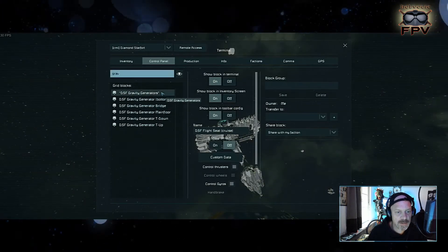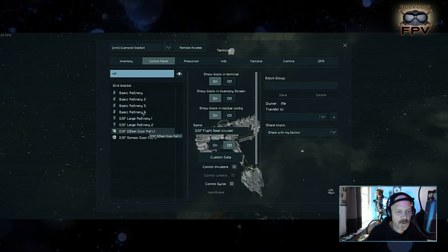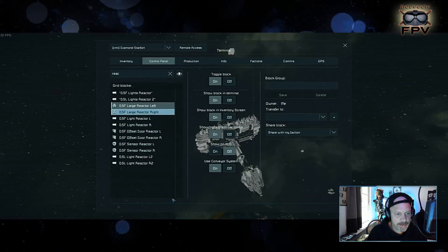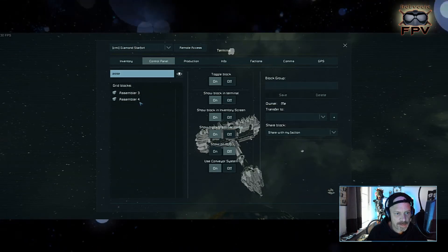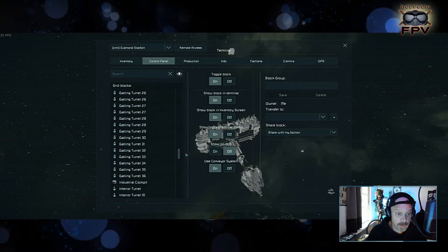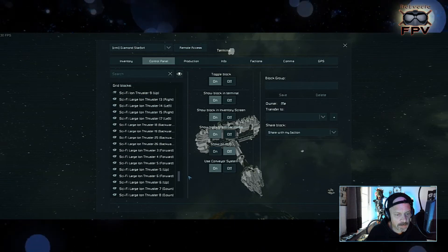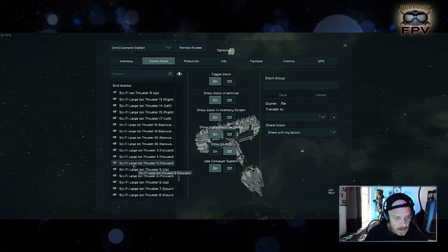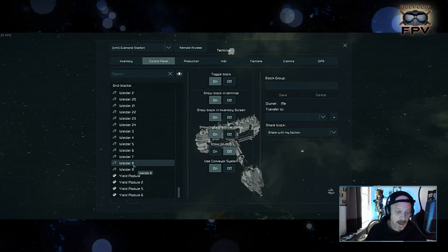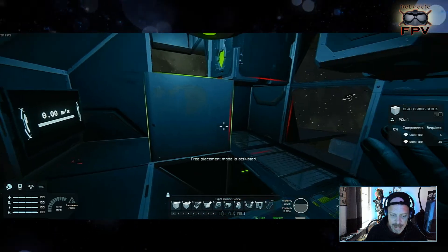Inside we have five gravity generators, four basic refineries, two large refineries, two large reactors, two assemblers, lots of sensors, lots of doors, lots of gatling guns, two remote controls — one for autopilot and one to control it remotely — ion thrusters, four solar panels, lots of timers, welders to repair all the gatlings, and yield modules for the refineries and assemblers.